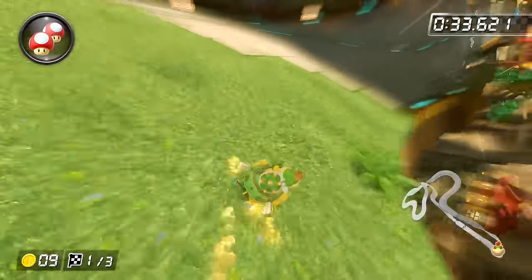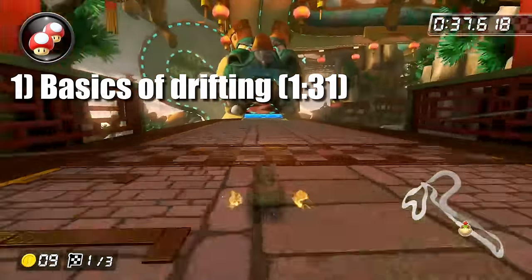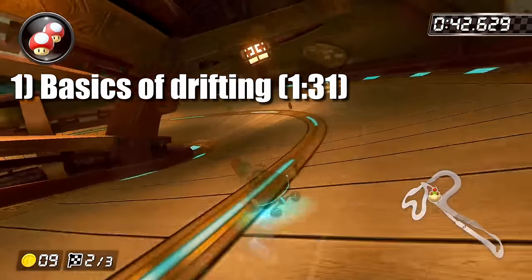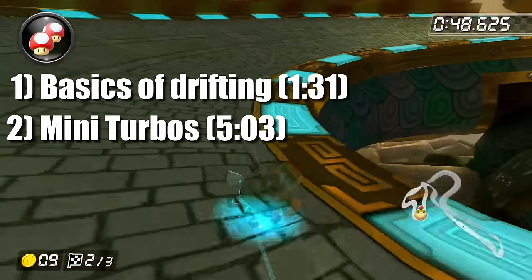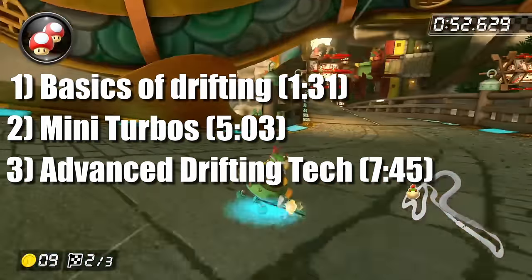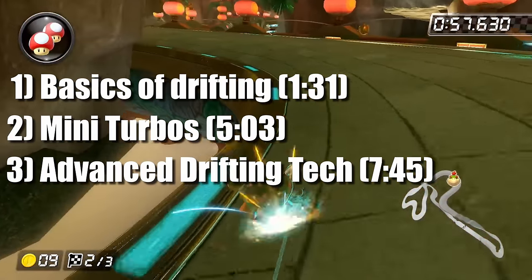This video is going to be broken up into three parts. Part 1 is going to describe the very basics of drifting, including how to start a drift, the basics of mini turbos, and the difference between inward and outward drifting vehicles. Part 2 is going to describe mini turbos, and in particular the mini turbo stat, in much more detail. In Part 3, I'm going to describe some advanced drifting techniques including how to optimize your drifts, mid-air mini turbo charging, and glider strats.